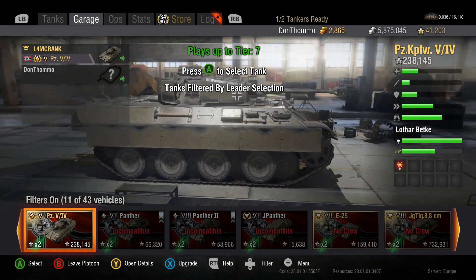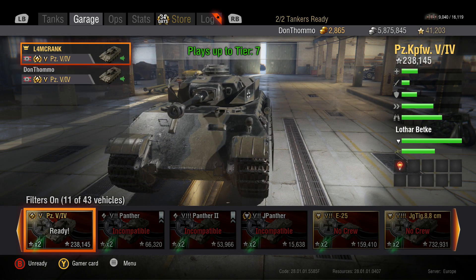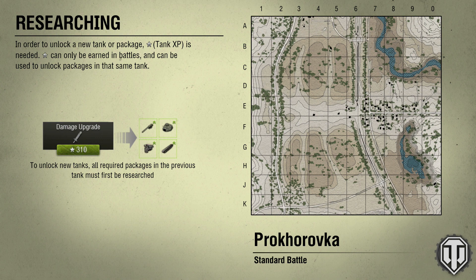The tank we're picking today is the Panzer 5-4, the Ram Panzer, which I've had for ages. Lammy just bought it a minute ago — he was forced at beard-point to buy this tank. It's an amazing tank, it's brilliant. It's a rare premium tank; it's only been on sale about three times since the game came out, since it came out on 360, which is a year and a half ago or so.